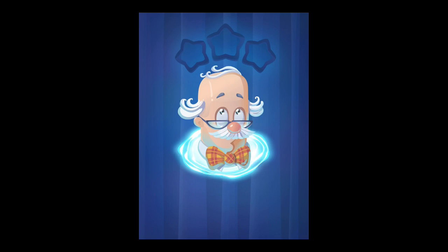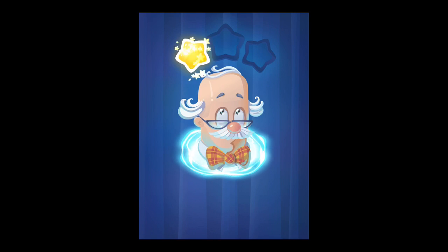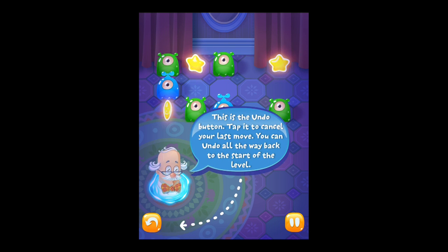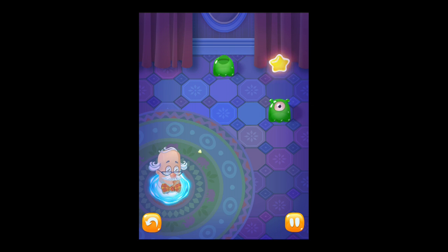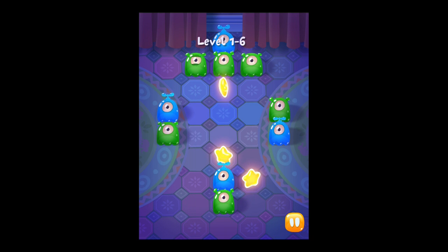I feel like I'm going too fast through these levels and not learning whatever this dude wants to tell me. So the star changes the direction of your zap, it looks like. I messed up — this is the undo button. Got that, got that, get rid of these guys, then those guys. This does actually remind me a lot of Pudding Monsters. It's a little bit different, but it's kind of the same basic idea — clearing the map of these weird one-eyed guys.